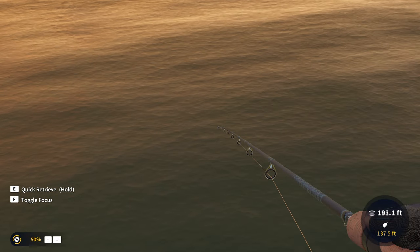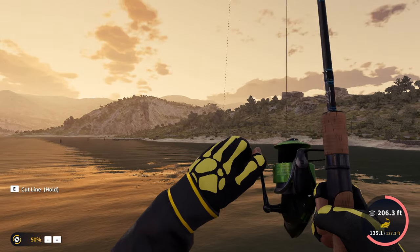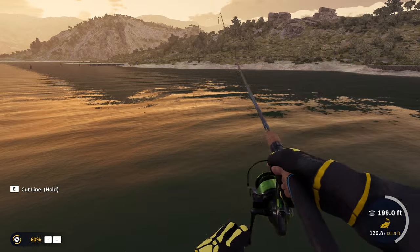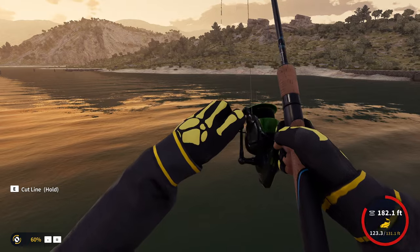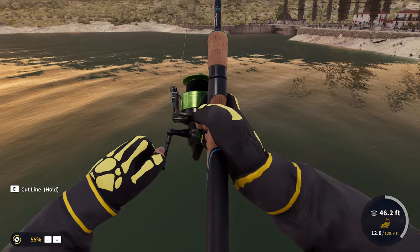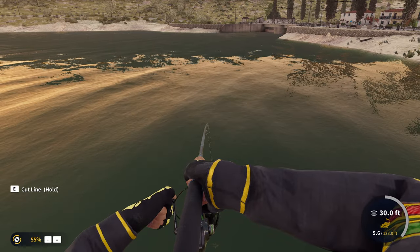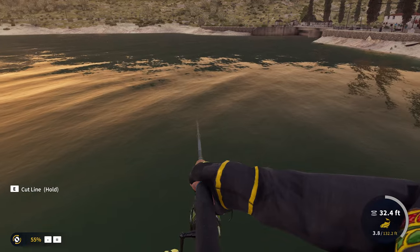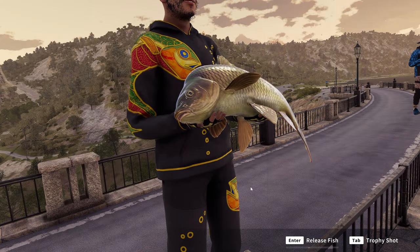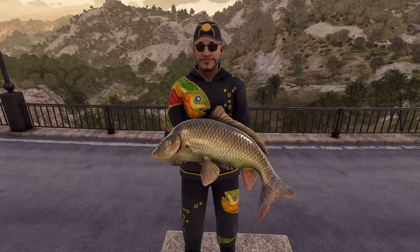Got another one going - the question is will this one be as good as the last, or better? That is definitely better - we've got ourselves a much nicer fish this time. If this is a mirror carp it could be a pretty good one. This fish is definitely fighting a lot harder. That looks like a mirror carp to me - let's try to get this guy up here. And there he goes again running away. Honestly I don't even know, let's just get him up here. It's a common - a 29 pound silver common that took 2 minutes and 38 seconds. Unfortunately, all that work for a silver common.